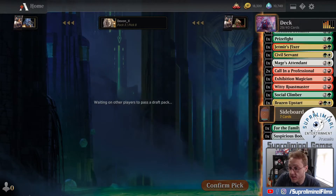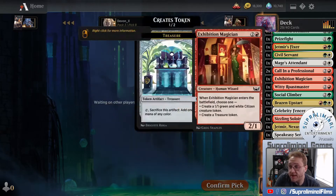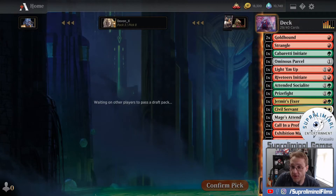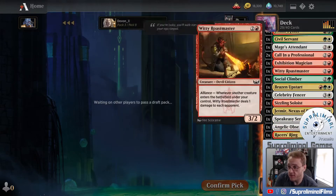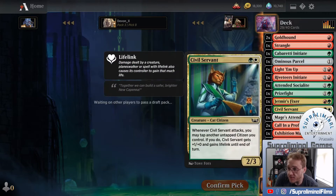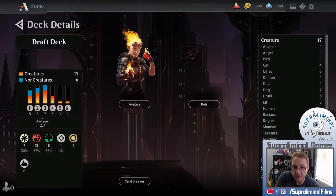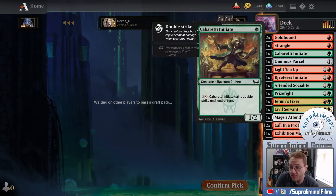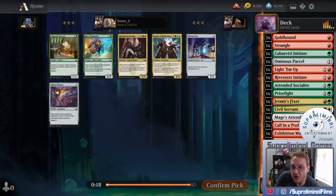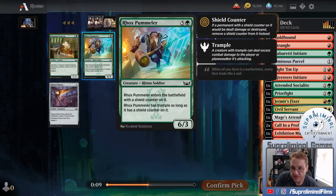I don't know that we're going to put in much more. If we get the three-color common that's in our wedge, then I will take that and make room. We've worked hard to make sure we have about 17 creatures and 6 non-creatures - that's pretty good. Our interaction is a little soft to big creatures - by 'a little soft' I mean it's not good against them. An expensive crew, pretty good trampler. We'll take the pummeler and put it on the board.